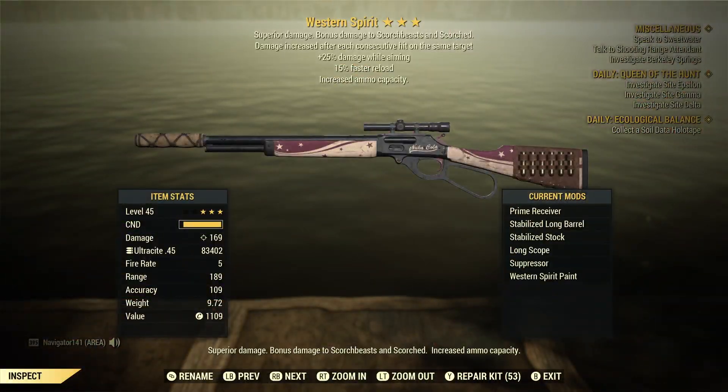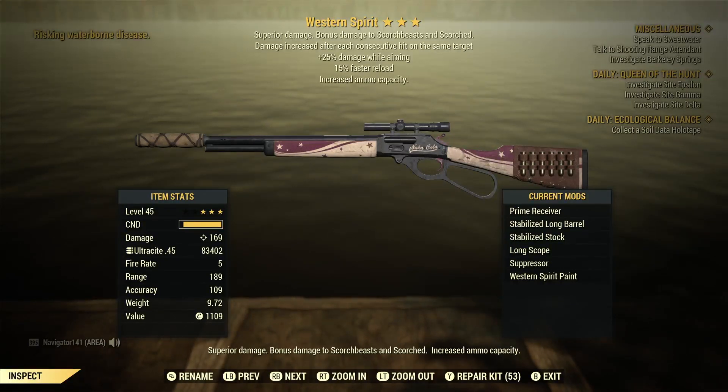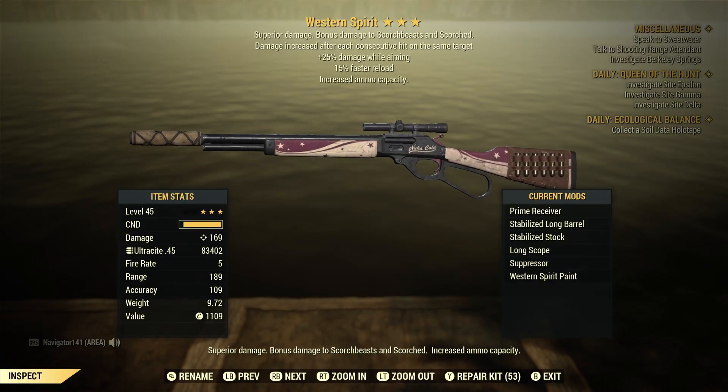So this is Western Spirit. When you get it at base, it doesn't have a silencer and doesn't have a scope. What you can do, though, is modify it — you can even change the skin on it. I throw on a Prime Receiver so I can use my Ultrasight 45 with it, Stabilized Stock, Stabilized Barrel, all that good stuff on there. This is going to be doing 169 damage with all those perks.